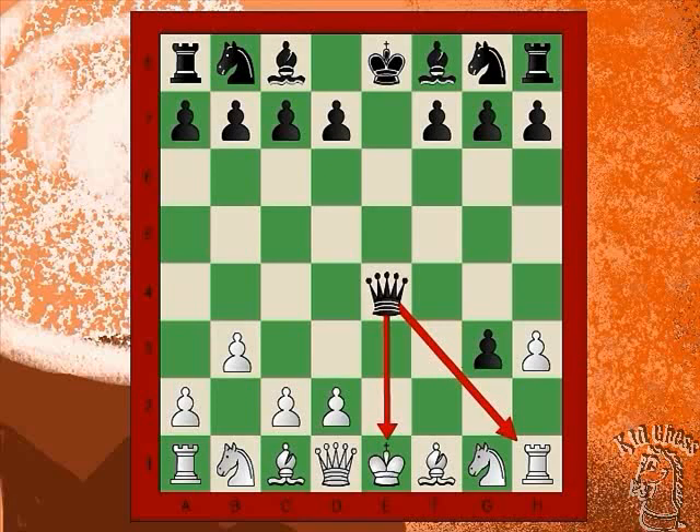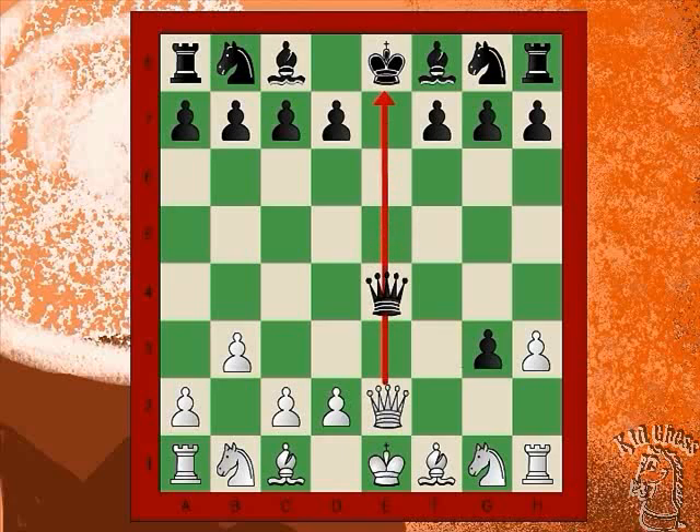Can you find this move? Knight to F3. Wait, Queen to D2 to block the check, right? Correct! The White Queen pins the Black Queen. Now Black can't move to capture the rook.